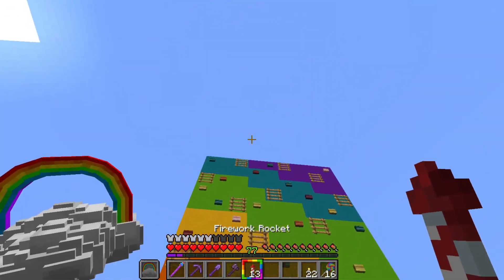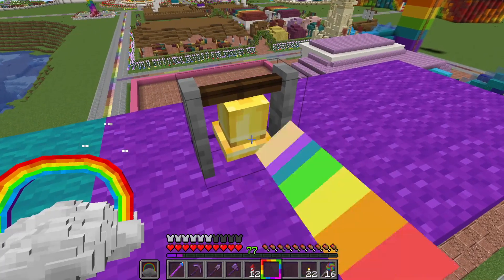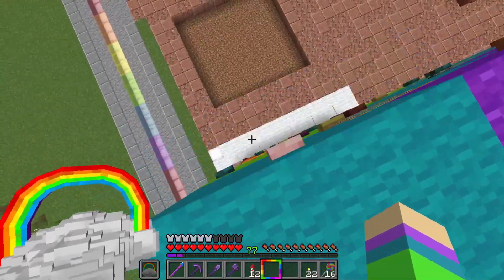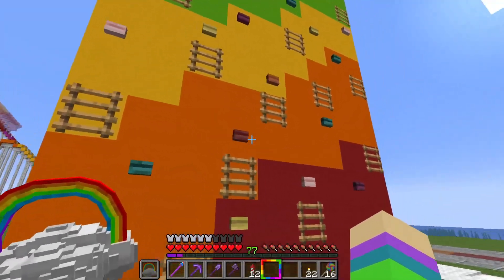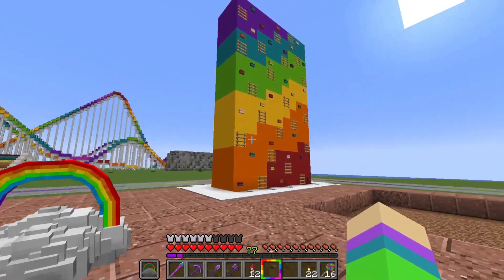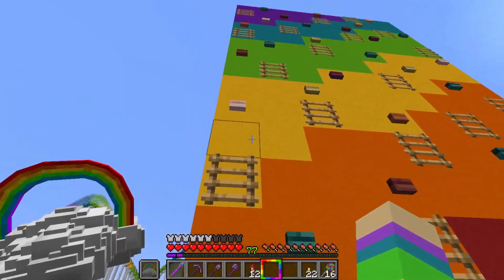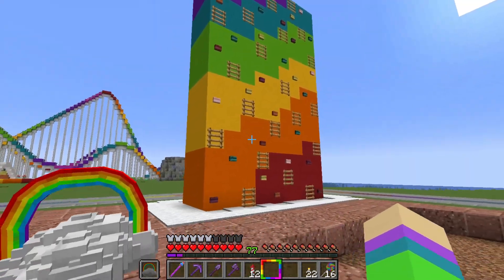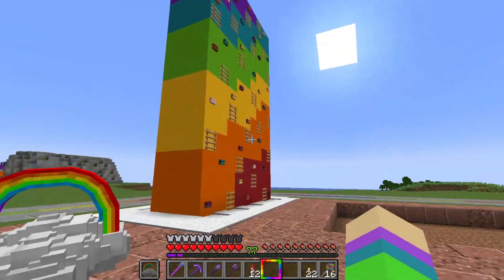If you climb the wall and make it up to the top, you can ring the bell and then just fall down. It's very cool. I saw a rock climbing wall on Pinterest that wasn't functional, and I thought about how to make it functional — I remembered that ladders were a thing. Ladder parkour is one of my least favorite types of parkour, so it is perfect for Colorland.